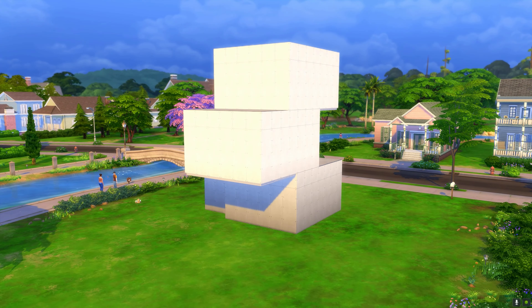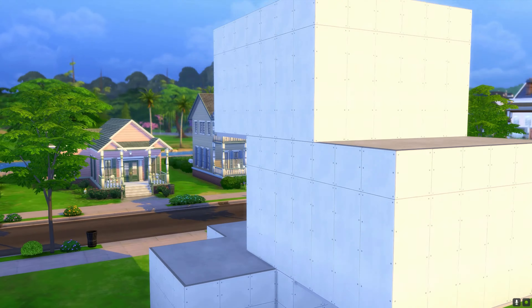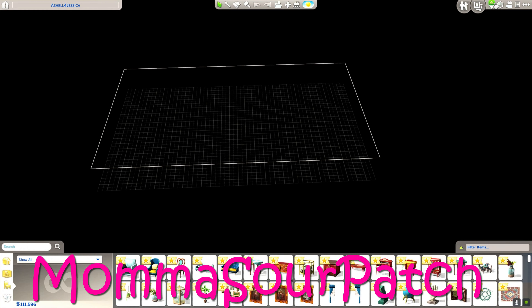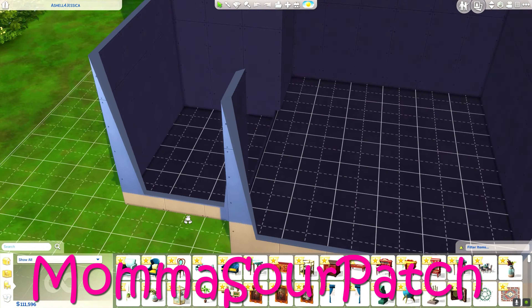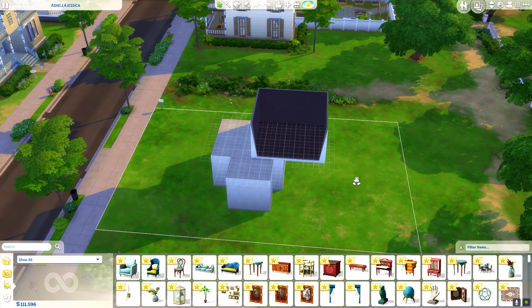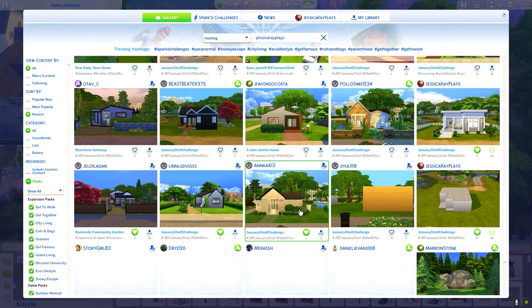This one is a collab with a beautiful, amazing, and talented simmer and YouTuber by the name of Mama Sour Patch. She actually made this shell for me, and I did go ahead and delete the bottom basement just because I know that February is a shorter month.